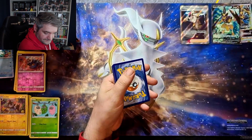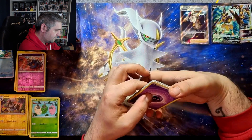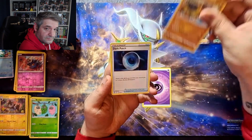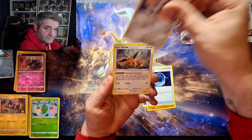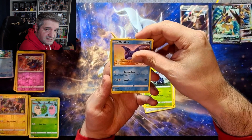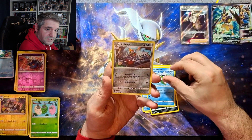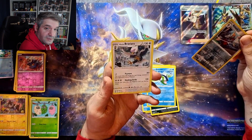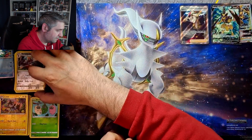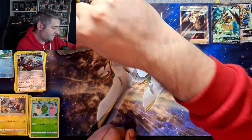Second pack of Astral Radiance, not a good code card. We have psychic energy, Hippowdon, Dark Patch, Magneton, Eevee, Heracross, Mantine, Quillfish, Basculine - reverse Bisharp - no trainer gallery, sad times - and a non-hollow Braviary. Same deal though, hoping for some reverses we still need for the master sets. That ends this collection box.